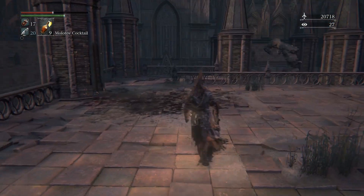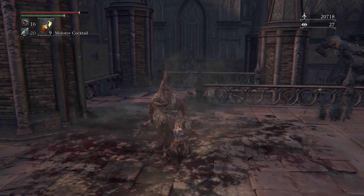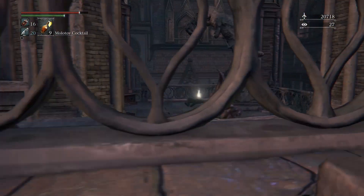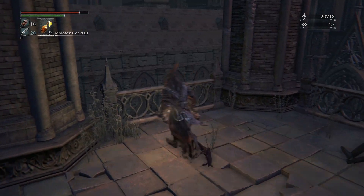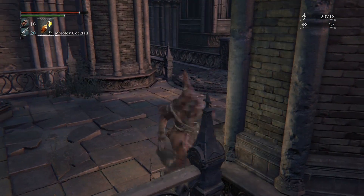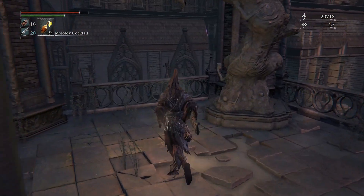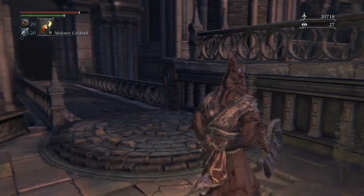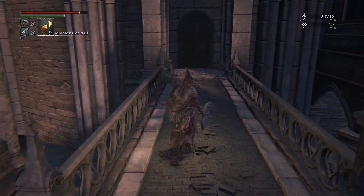Grab some quicksilver bullets off the corpse of the bell ringer. Don't get jumped by the guy hiding around the corner right here — sometimes he doesn't come aggro, and he'll be hiding here. When you go for the item, he'll hit you. So grab the blood vials; we're probably going to need them because this next part is hard.